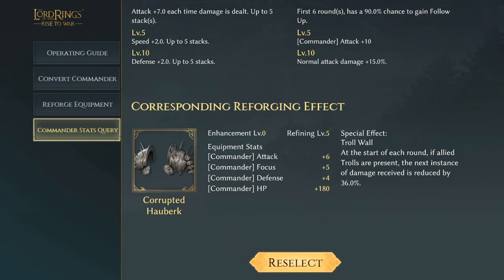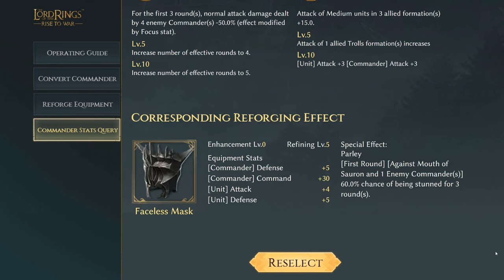Next we have the Shadow, who's going to be a really good commander. His Corrupted Hordeberg increases all commander stats: attack of six, focus of five, defense of four, and commander HP of 180. The special effect Troll Wall: at the start of each round, if allied trolls are present, the next instance of damage received is reduced by 36%.